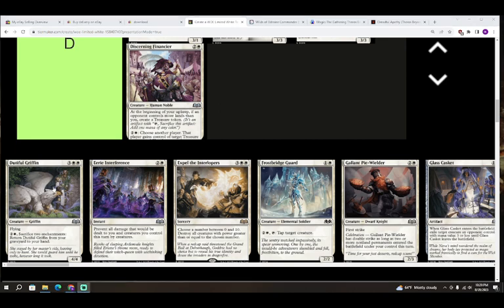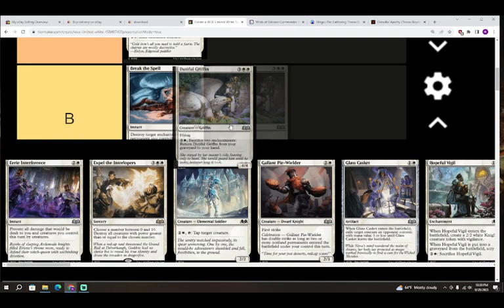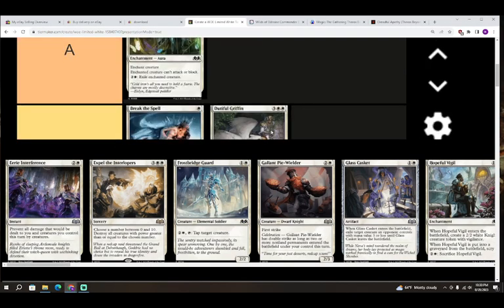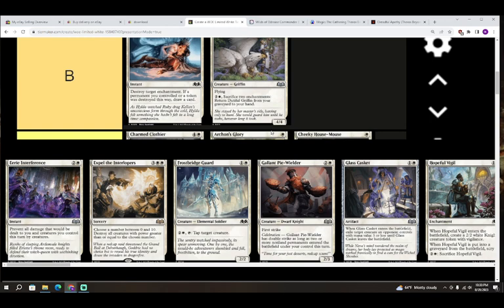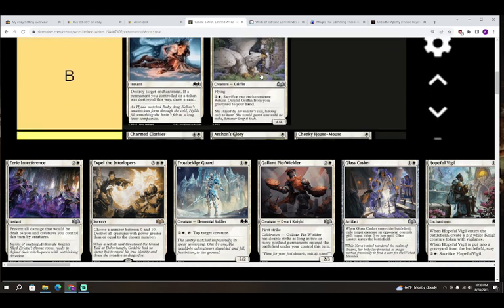Next up we have Dutiful Griffin — three colorless and white white for a creature, a Griffin, a 4/4 with flying. It also has: two colorless and white, sacrifice two enchantments you control, return Dutiful Griffin from your graveyard to your hand. This card's a B — it's super good. It might even trend toward A, but three mana is enough cost and you don't always want your enchantments to go away. Still pretty good overall.